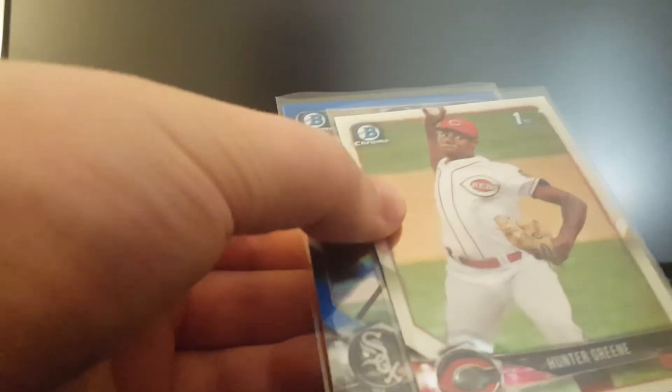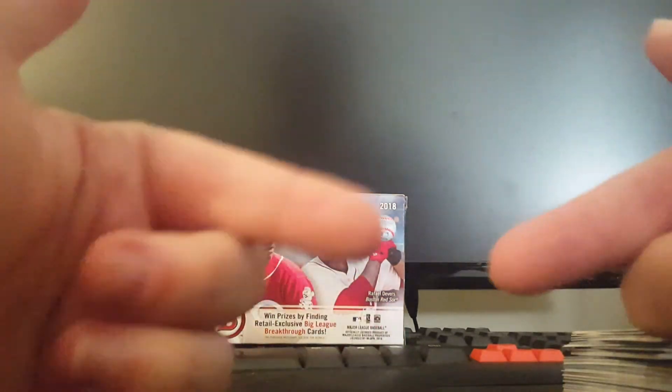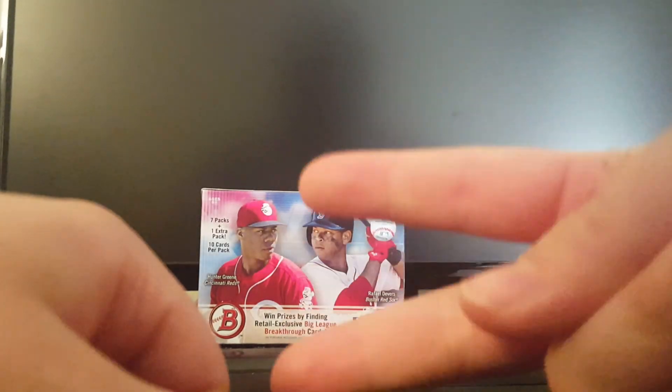So this was a really good box overall. My camera is low on battery, but let me recap: this box was definitely the best one. I had the Raphael Devers, the Ronald Acuna rookie, the Ozzie Albies, the Hunter Green, and the Blake Rutherford. No Otani, but I got one in each of the other boxes. Pretty exciting break! I appreciate you guys watching. I look forward to seeing your breaks. Good luck finding some Bowman — wish me luck, I'm still going to be looking. Talk to you soon. Peace.